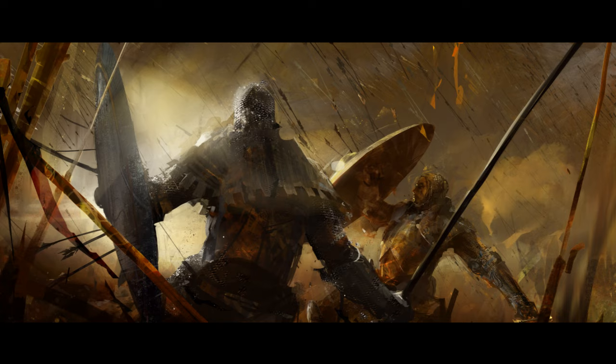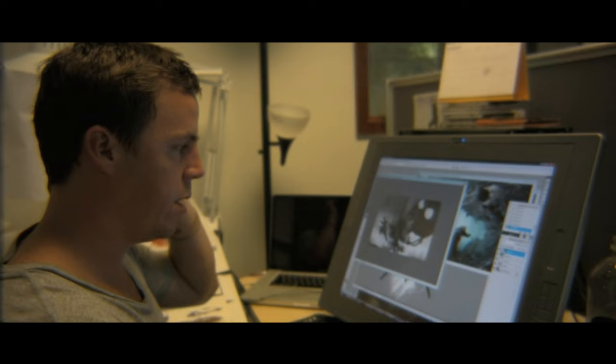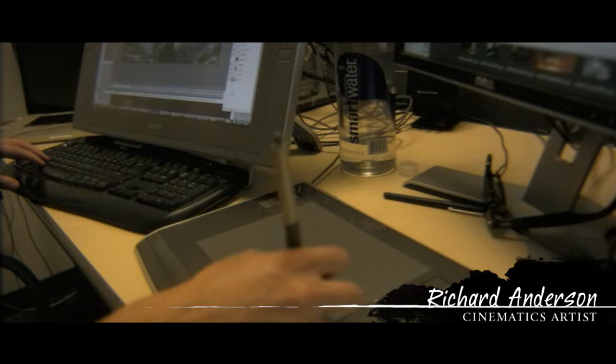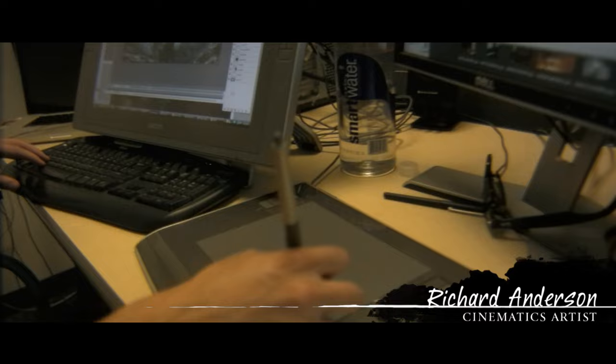Once the storyboard is approved, the illustrator takes it from the sketch and turns it into the awesome hand-painted illustration you see in game. I take the storyboards and add a certain amount of mood and life to them. When I paint, I keep in mind to keep all the elements separate on layers, so it's easier for all the animators to animate.